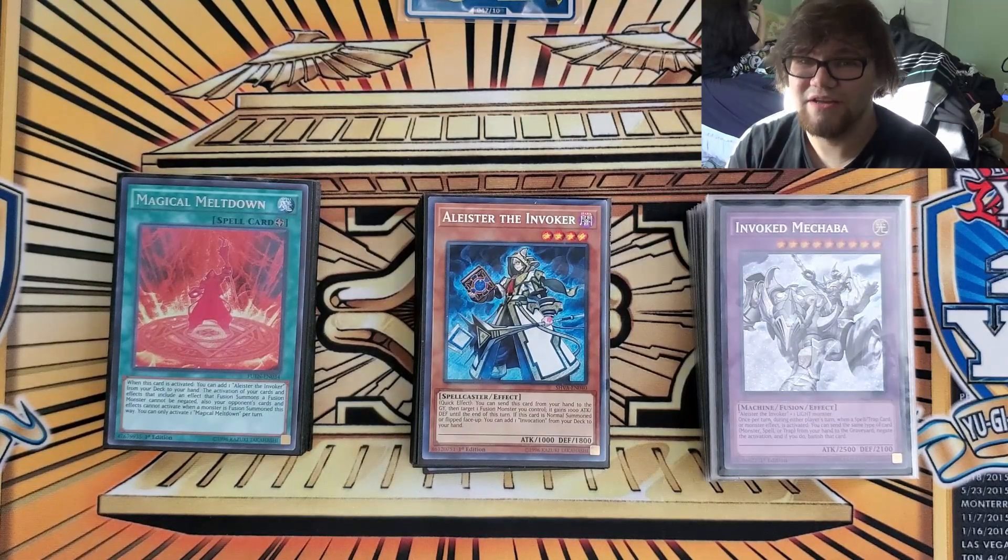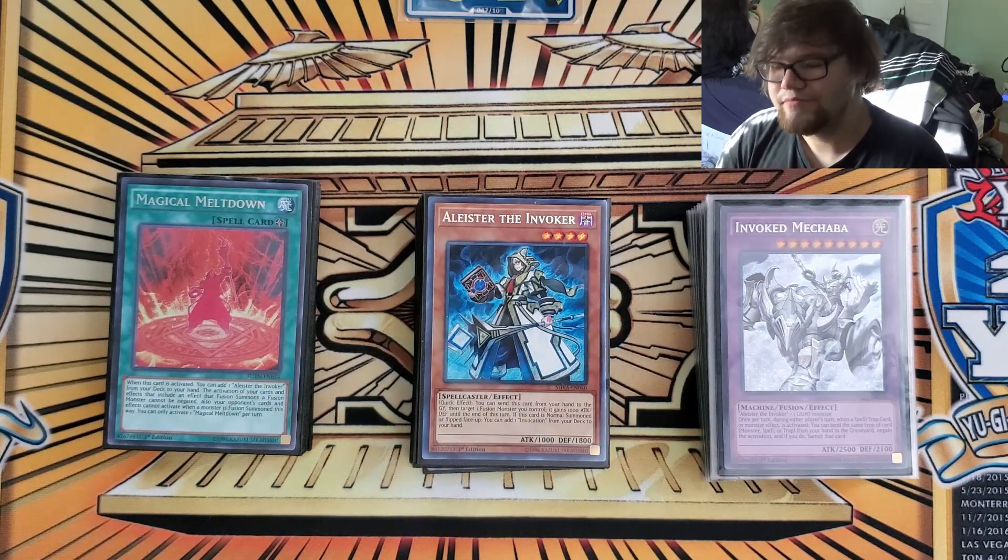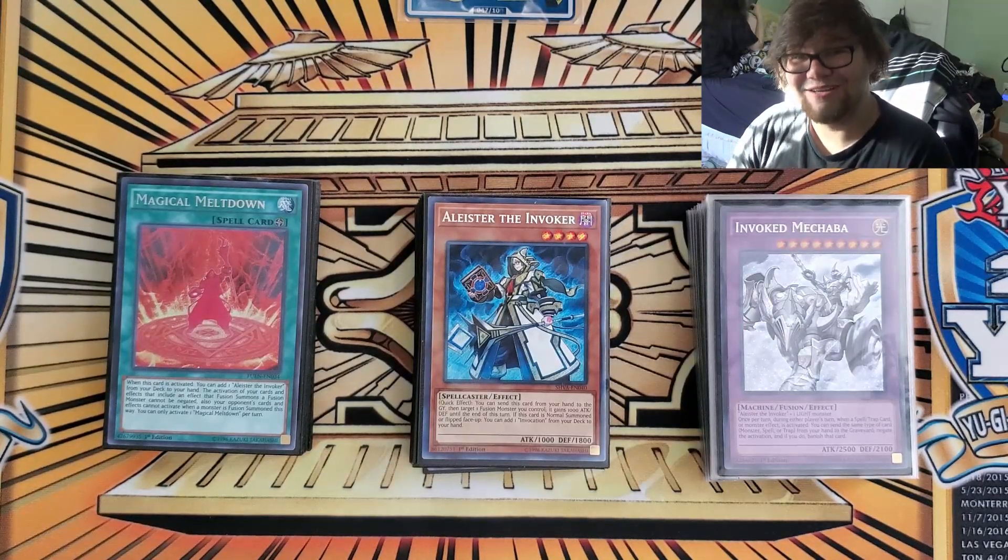Then in round four, we played against Prank Kid Adventure, and that one was a little tight. Game one was super swift — he went for Prank Kid combo, we Ashed it, and we had Mech Knights plus Neos Fusion, so we were able to OTK. Game two was slightly more back and forth, but we were able to take it once we stopped bricking. So we went 4-0 with Invoked Mech Knights in 2022.